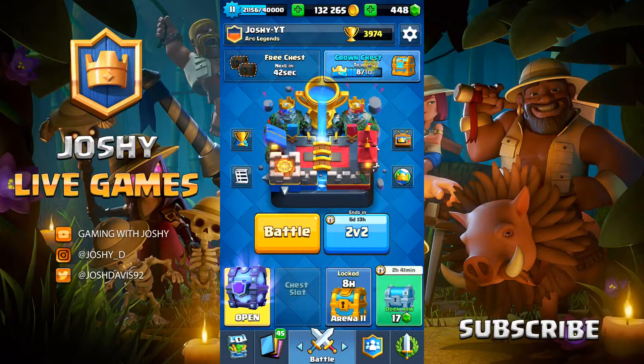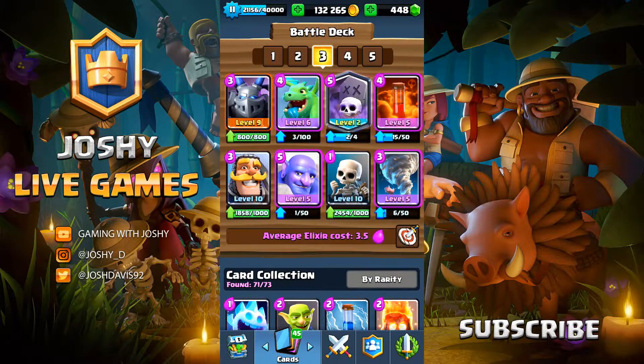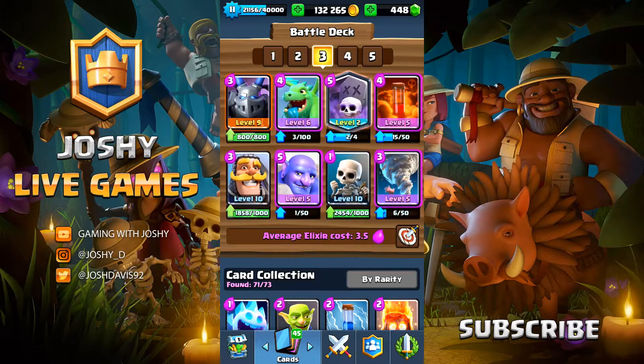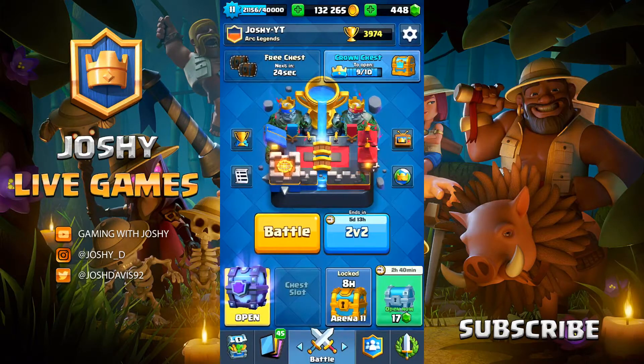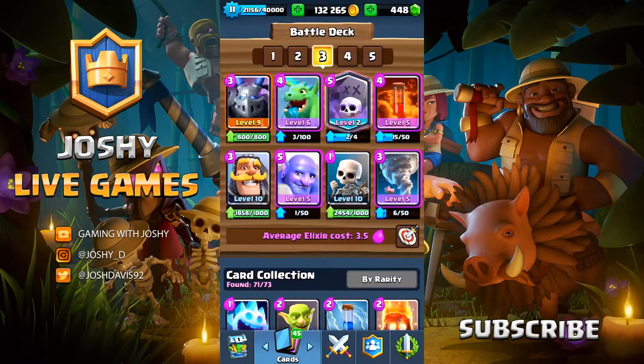We got one extra trophy - good, so we're one trophy up. Also look at this: we've obviously got the new update with the five battle decks. Haven't filled those out just yet, actually I have. I've got a level nine mega minion ready to upgrade - I'm going to do that today, and I've also got a super magical chest.